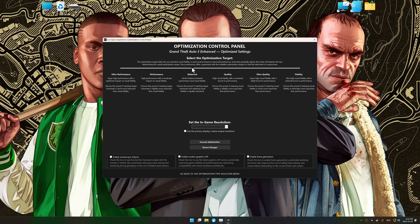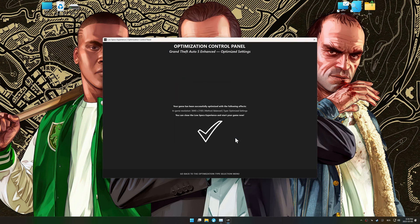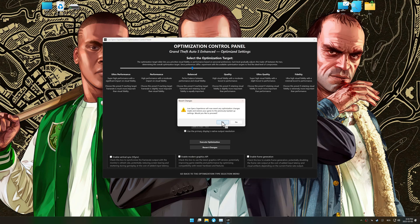Once the optimization control panel has loaded, select the desired optimization presets and the in-game resolution. The optimization control panel in Low Specs Experience offers many optimization presets, so it is best to experiment by testing them and see what works best for you and your system. To apply the optimization, press the execute optimization button and then start your game. Also, if you are unsatisfied with the optimization applied by Low Specs Experience, you can easily remove the optimization effects using the revert changes option.